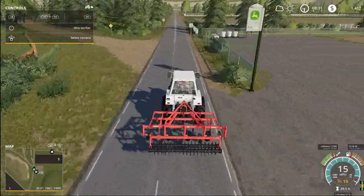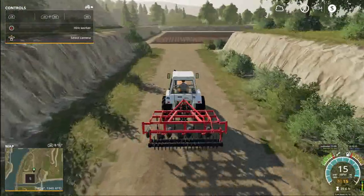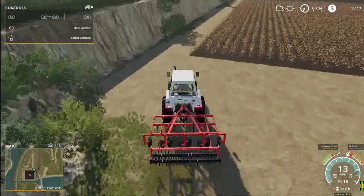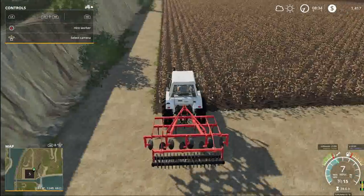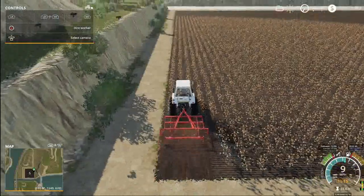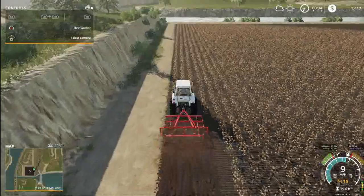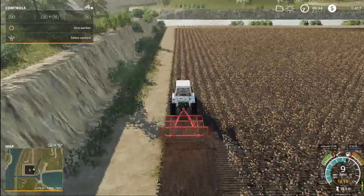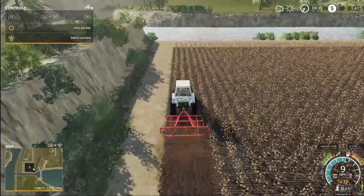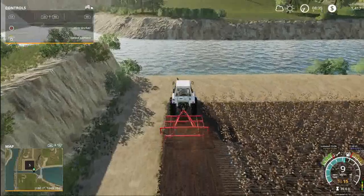We are off to field number five. We've arrived back at field number five — the field in a hole. I'm guessing this is going to work the same as the cotton harvester — we're just going to line this up with the edge of the field and drive back and forth until the whole thing is cultivated. Nine miles an hour. We're going to get the cultivating done — through the magic of TV it'll be like seconds.